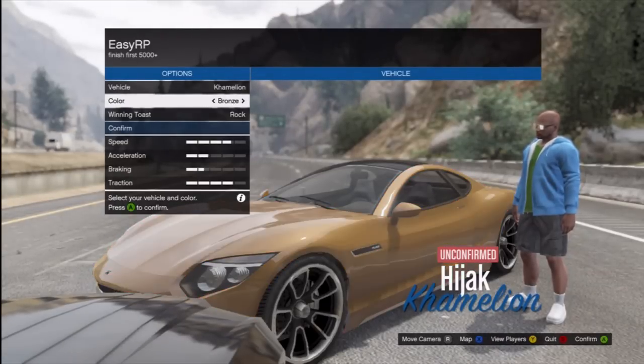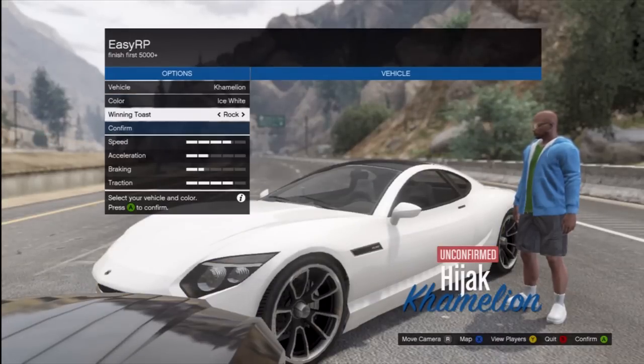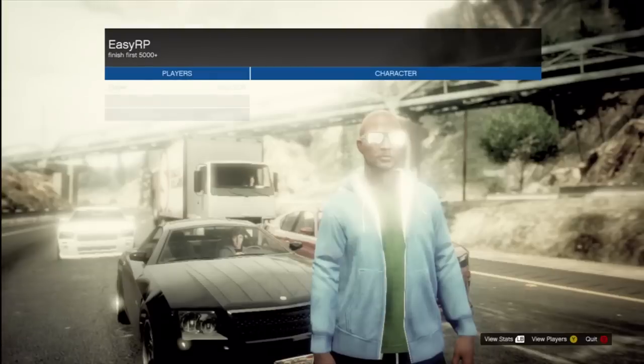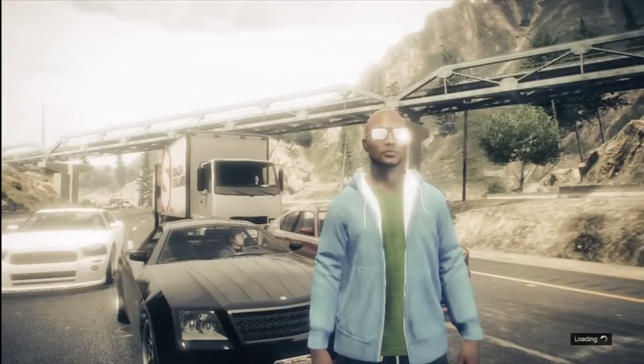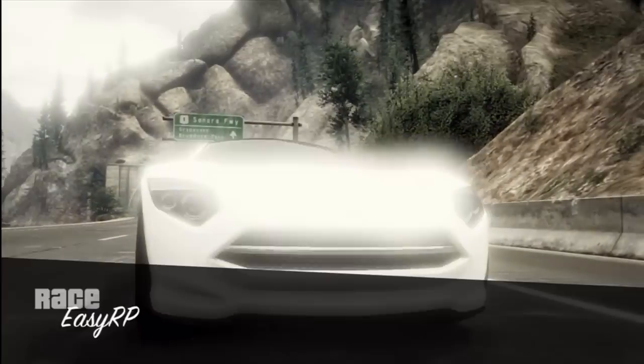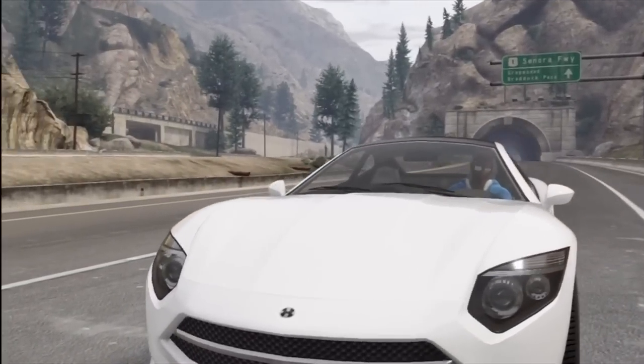So this one is a special sort of game mode. What you want to do is head down into the description below where there'll be two links — one for PS3 and one for Xbox — and you want to click whatever console you're on and basically add that game mode to your GTA Online Social Club account. From there, all you want to do is head on to online and load up the custom game mode.